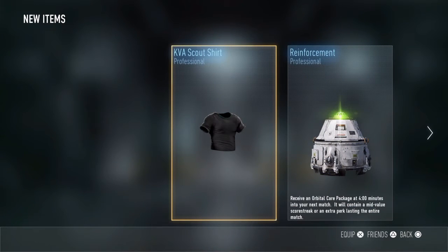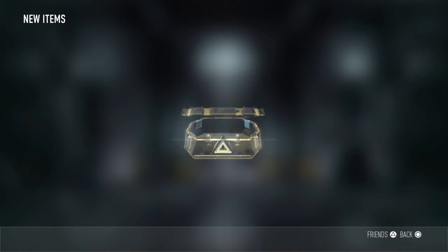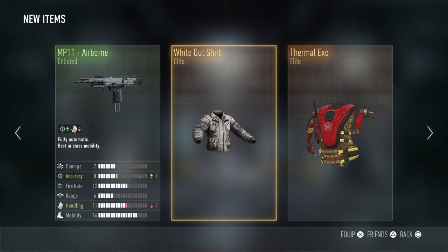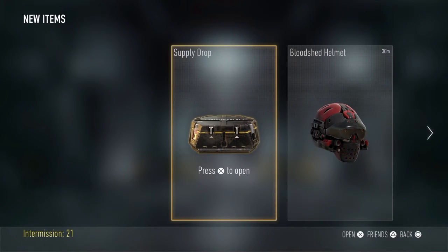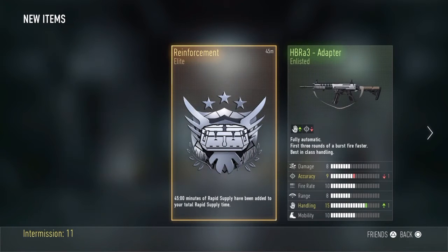I think I had that shirt. Okay, whiteout shirt - I think I already had that piece. And the thermal exo, which is pretty cool, it's like firefighter crap. All righty guys, I got another supply drop, need to open it before this game starts. You know what, that HBR A3 sucks but I will take it.